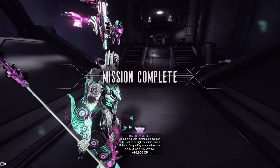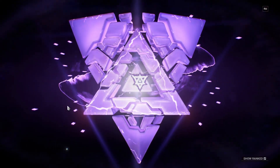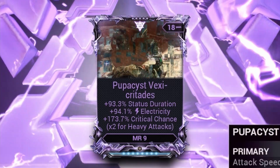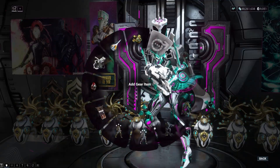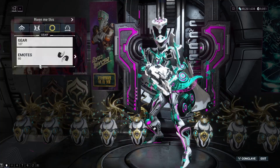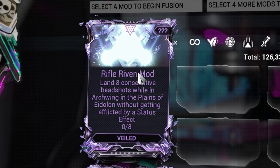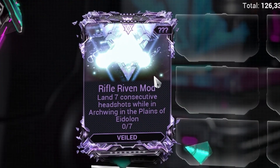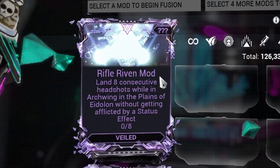And now it's official. Take off the Dragon Key — I can't even tell you how often I forget this. Consecutive headshots from Arc Wing, without getting a status effect. I have three of these, but the status effect one is going to be trouble.